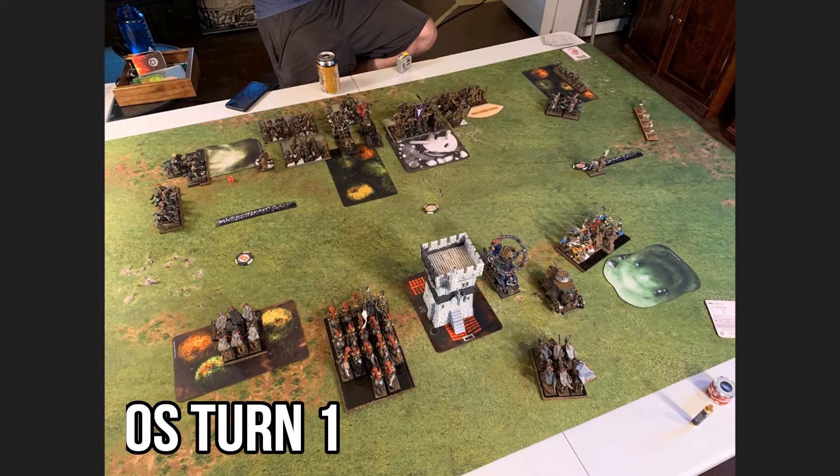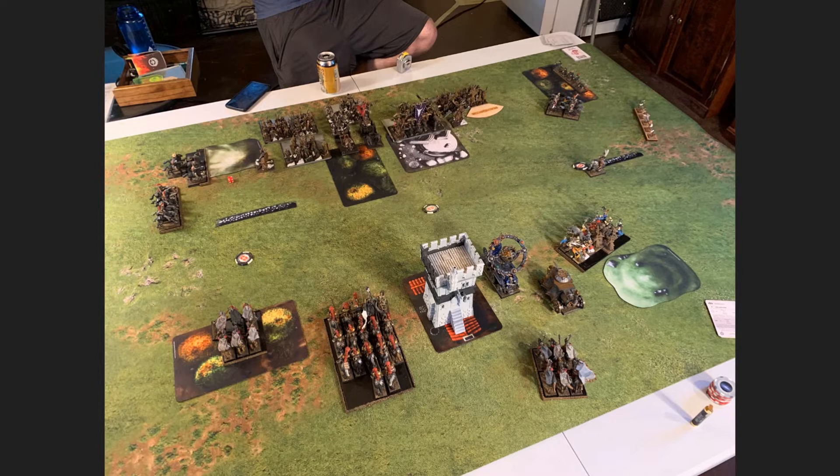Empire of Sonnstahl turn one: the Riders have done what they do, getting up on the flanks, trying to do some good shooting and work on those Mongrels and kill the pigs if possible. I move up my Inquisitor behind the wall — if he moves up his Minotaurs I'll be able to see them. The Flagellants move up, the Steam Tank stays put to shoot its cannon, and my Wizard Master moves up to be in range to get as many things as possible within Pyromancy. My Knights move up into the forest — they're seven inches from the Spoils of War objective on the left, so I'll be able to grab it whenever the time is right.